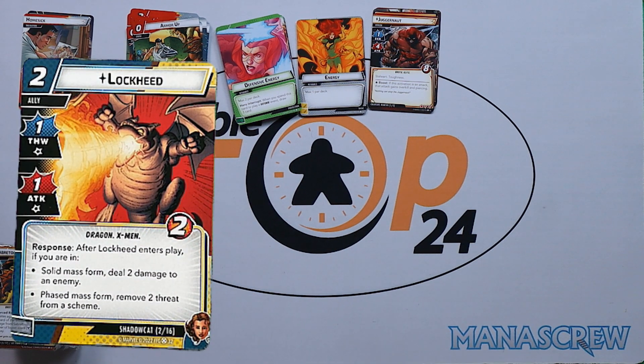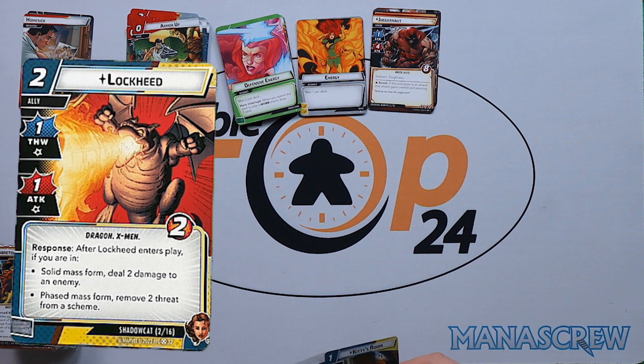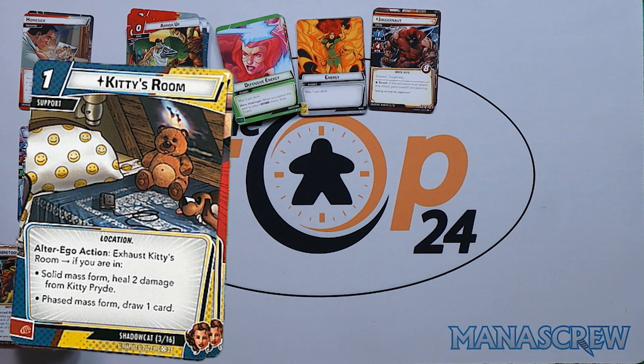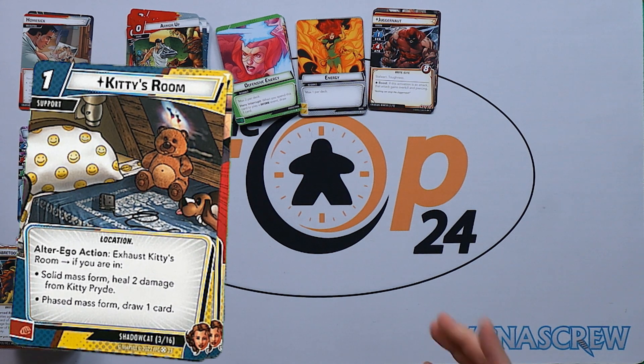Ally is Lockheed: after Lockheed enters play, if you are in Solid Mass form, deal two damage to an enemy; or in Phase Mass form, remove two threat. Quite versatile. Then we've got Kitty's Room alter ego: exhaust Kitty's Room — if you are in Solid Mass, deal two damage; if in Phase Mass, draw one card. We saw a lot of this kind of dual-form ability with Vision.